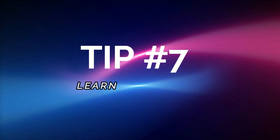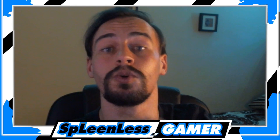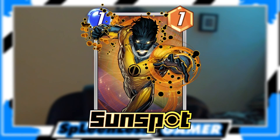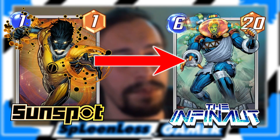Tip seven: learn your cards — get to know your cards. It's impossible to know exactly what cards your opponent has in hand or in his deck. That being said, the more you learn your cards, eventually you're going to get a grip of what your opponent might play. Let's say he plays Sunspot, the game continues, and on turn five he doesn't play a card — he floats. Sunspot's power level goes up by five. If someone floats on turn five with Sunspot in his deck, there's a high probability he's going to drop Infernaut on turn six.